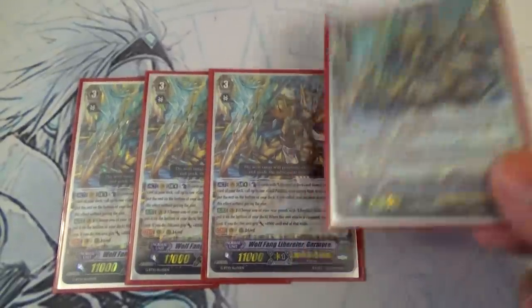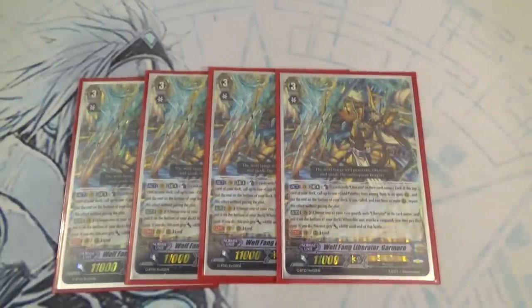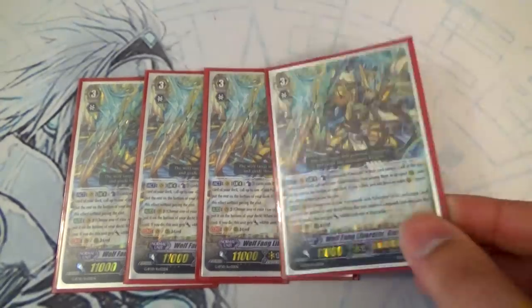Its other skill is pretty decent. When it attacks, you choose a Liberator Vanguard from the bottom of your deck and it gets 4k — choose a Liberator Vanguard, not Rearguard. And then it has Lord, but that doesn't matter because Clan Fight exists.